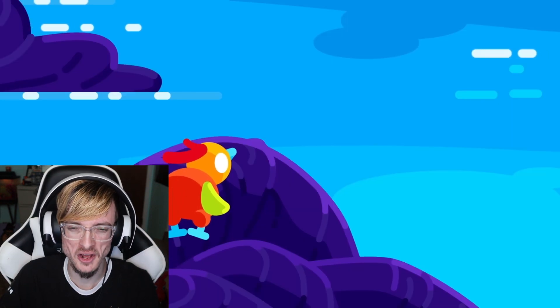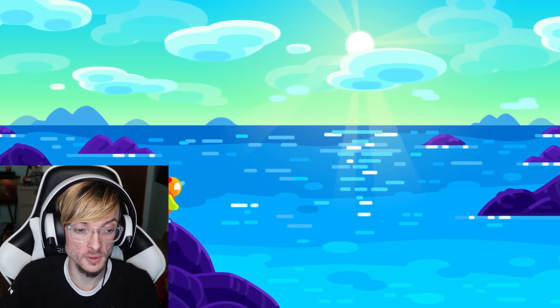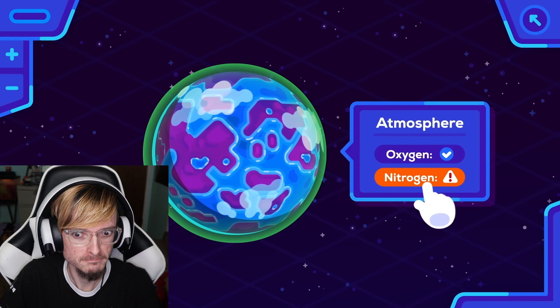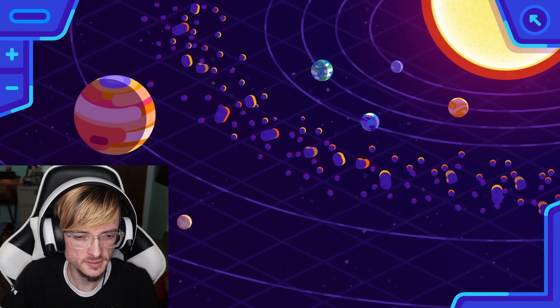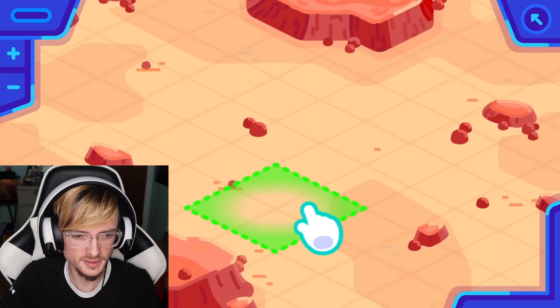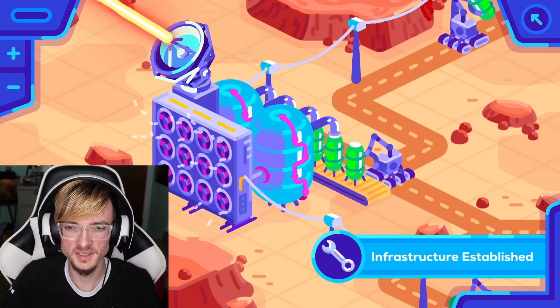We need to add a lot of nitrogen, which Mars is sadly lacking — we have to import it. The ideal source is Titan, a large moon of Saturn. I've been hearing a lot about Titan here lately. We just have to move 1,000 trillion tons from the outer solar system to Mars. We've already been able to send individual missions to Saturn in just a few years. It should be possible to complete the task within two generations, or to have nitrogen left over from terraforming Venus.